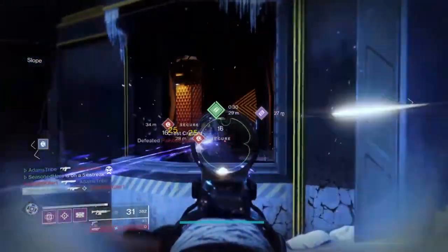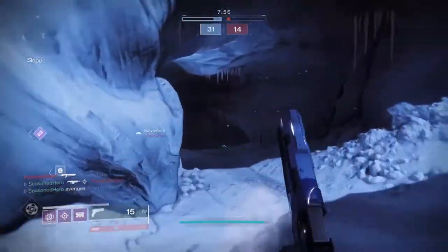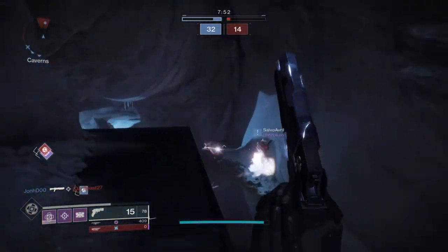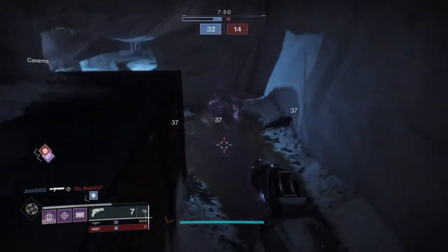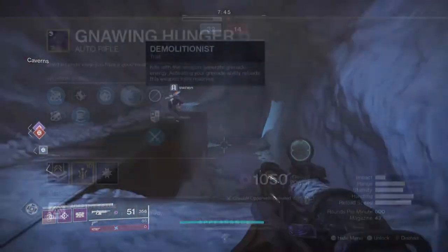Another thing to be aware of is that if you get a kill with the Traveller's Chosen, instead of getting one Gathering Light stack for your perk, you actually get three instead. Compared to the PvE version this arguably didn't need to be added, but it's a welcoming condition that can help make the build even more lethal on the go.